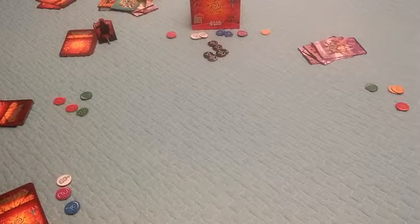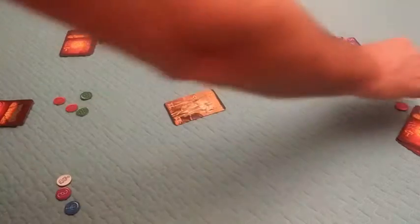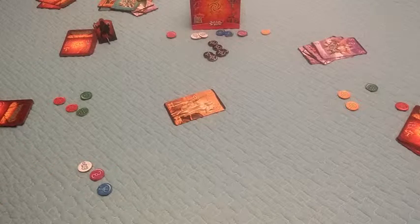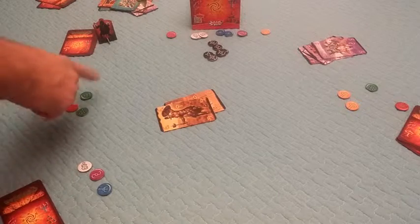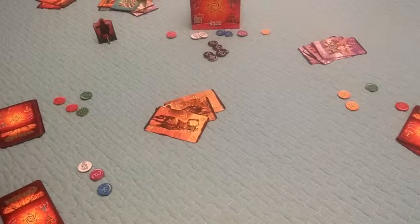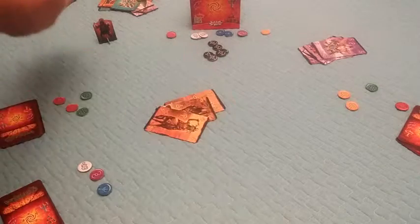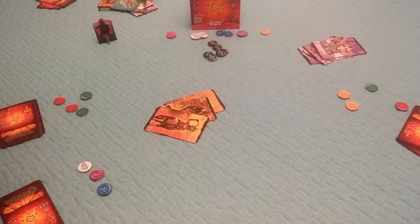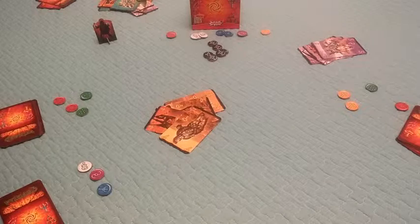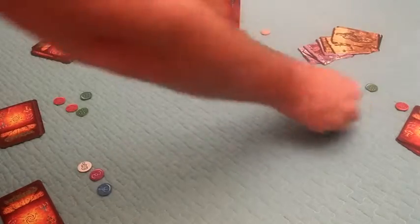He leads an 11 yellow, since he has two yellows to get rid of. The next player didn't predict yellow, so plays his highest yellow — a six. Another player plays his only yellow, a four. The Saboteur has yellow, so he has to play one — he plays a seven, his lowest. The leading player takes it with the 11 and gives up his token, then immediately leads his 12 yellow.